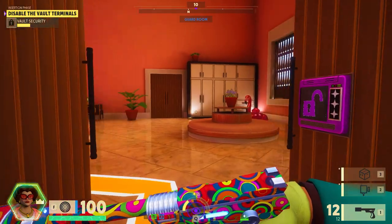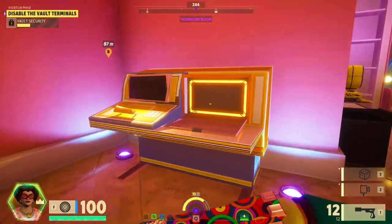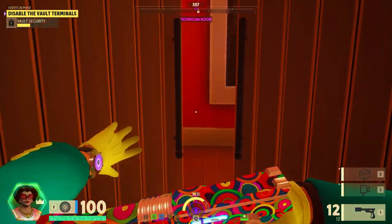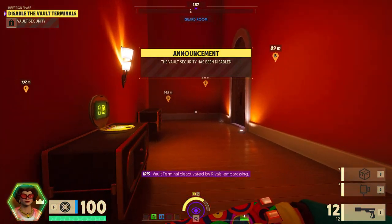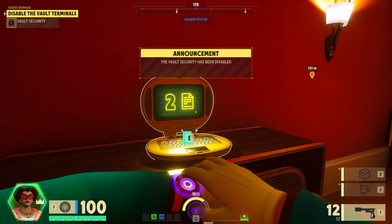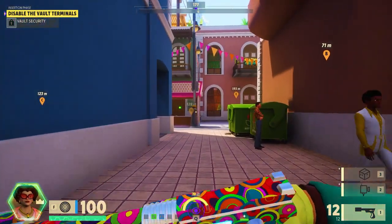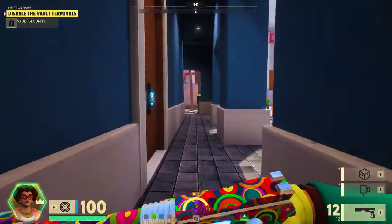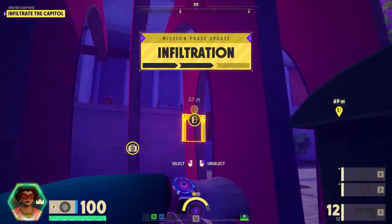I saved myself some points there — perfect. These tunnels here are what you need to activate in order to get the legendary chip or legendary field upgrade. There's only one more vault available and it's already been opened. Okay, let's get more clues and tag the next location. Press the Q key when you can, but I know where it's going to be so I'm just going to run there. Okay, we're there — the vault is over here.